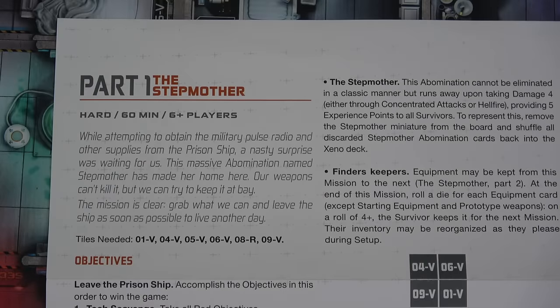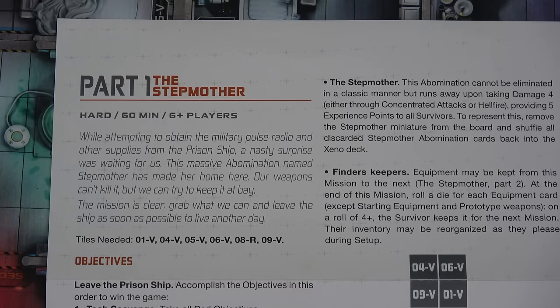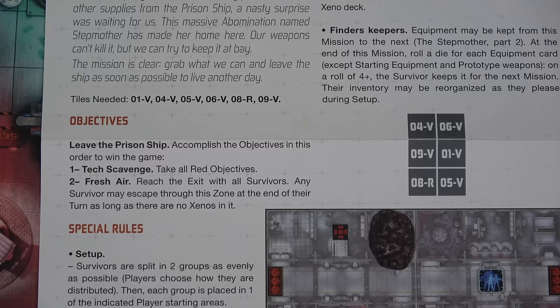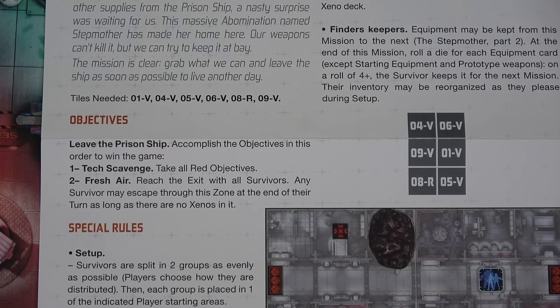While attempting to obtain the military pulse radio and other supplies from the prison ship, a nasty surprise was waiting for us. This massive abomination named Stepmother has made it her home. Our weapons can't kill it but we can try to keep it at bay. The mission is clear: grab what we can and leave the ship as soon as possible. Our objectives are simple — first we're going to tech scavenge, taking all five of the red objective tokens. Then we need to reach the exit with all of the survivors. The exit is outside, so we'll need some oxygen tanks.